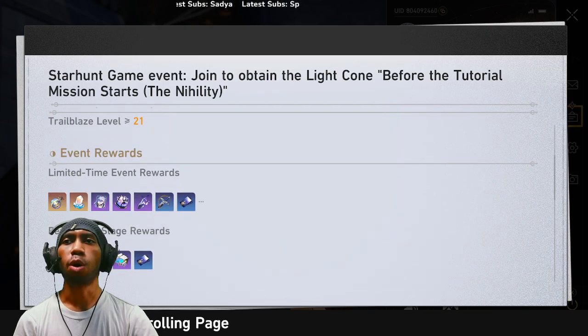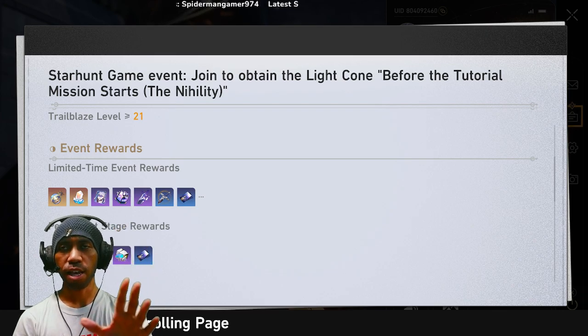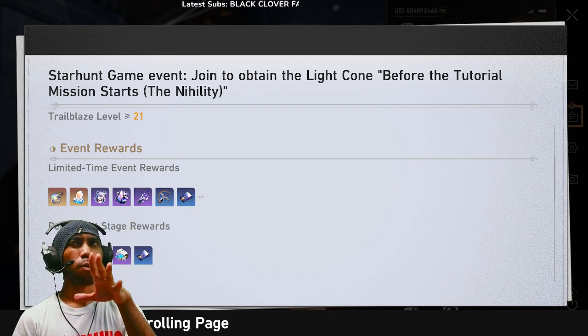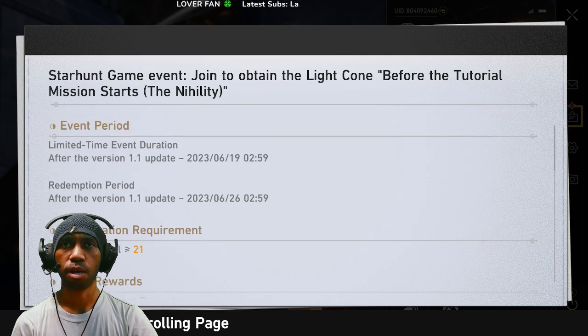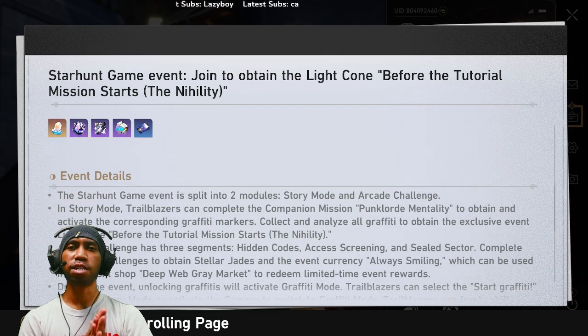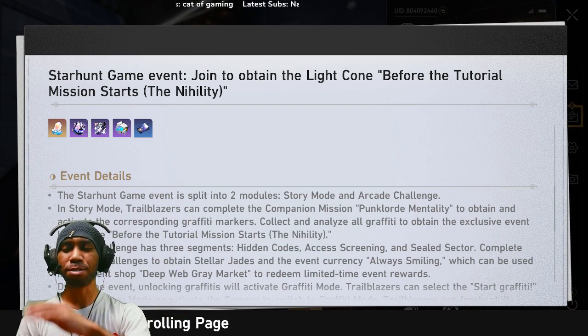The main thing I really pay attention to is the light cone. This light cone is going to save you quite a few of the special passes — the five-star ticket passes used for light cone pulls.